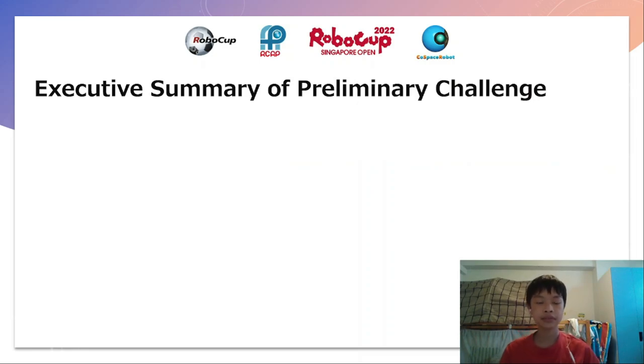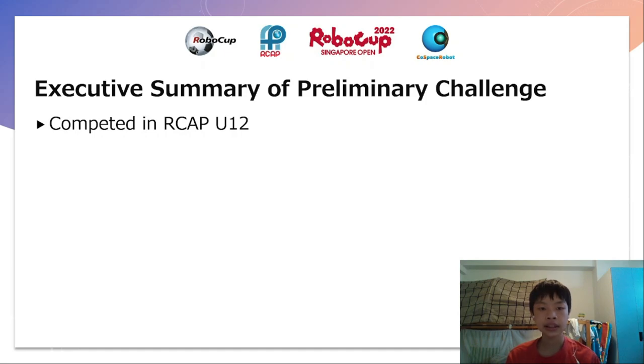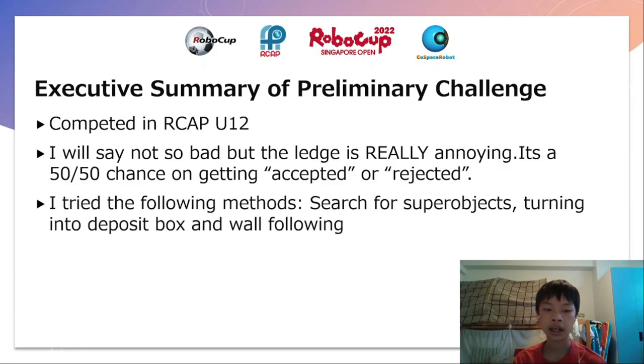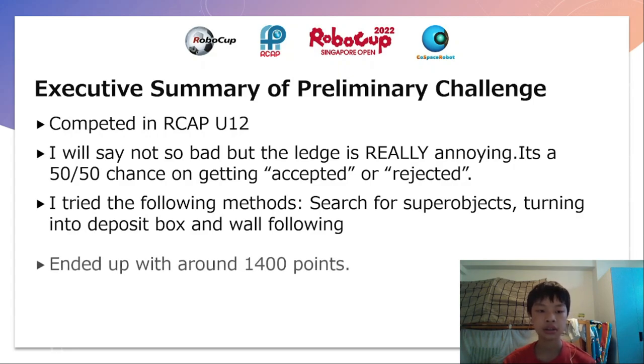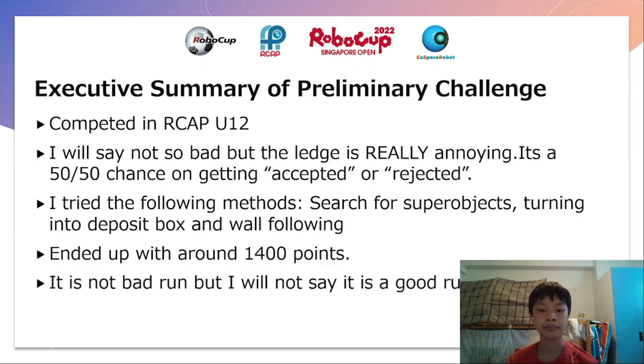Executive Summary of Preliminary Challenge. I competed in RCAP U12. I would say it's not so bad, but the ledge is really annoying — it's a 50-50 chance of getting accepted or rejected. I tried the following methods: search for superobjects, turning into a deposit box, and wall following. I ended up with around 1400 points. It is not a bad run, but I would not say it is a good run either.